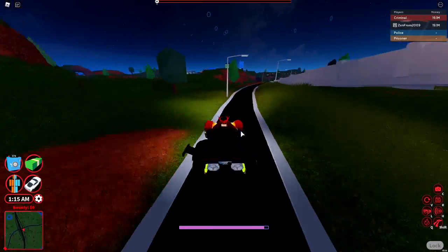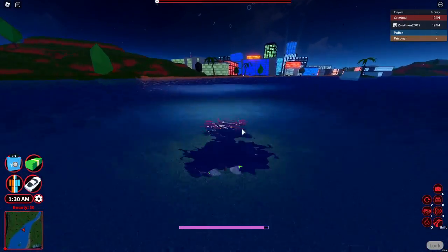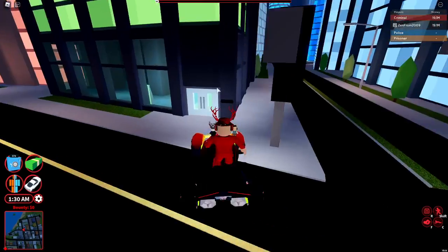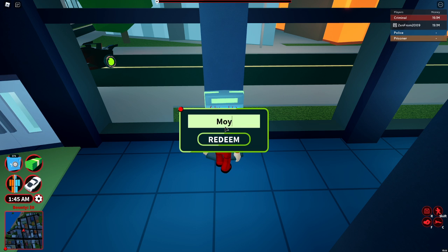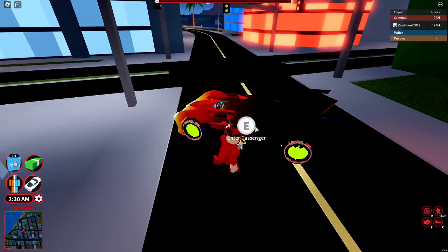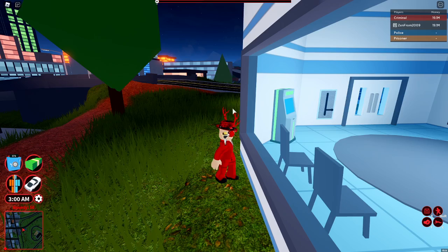There's also a new code in Jailbreak called 'molten.' I already redeemed it. The first ATM is right here in the back — just go up to it and it'll prompt you. Type in 'molten' and hit redeem or enter and it should work.